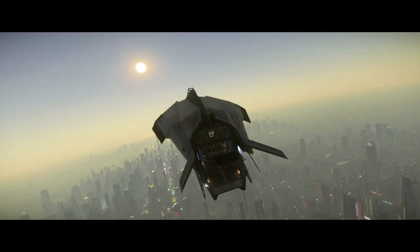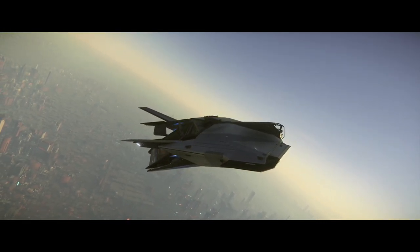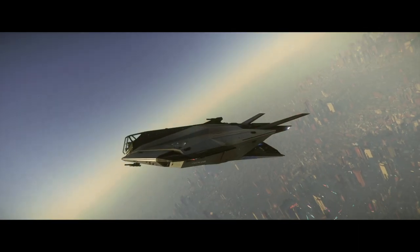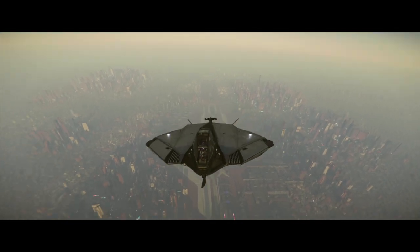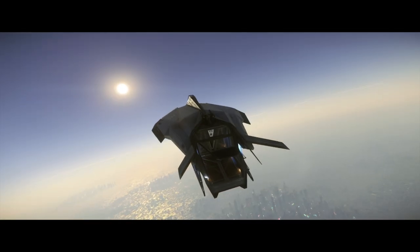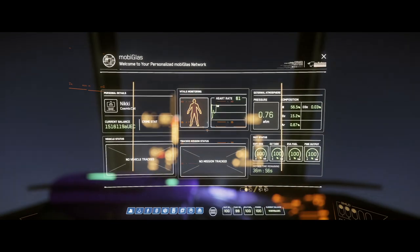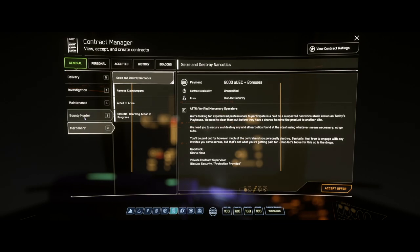A claim jumper mission is where pirates or a rogue group of miners have moved into an area that's not their mining claim. They set up sentries with very powerful lasers and are mining very lucrative resources. You're sent in as either a criminal or a mercenary to clear that area. You're fighting NPCs, not real people. You'll get good rep or bad rep — the good missions pay around 22,500, the bad ones around 35k.